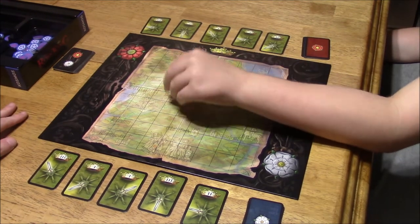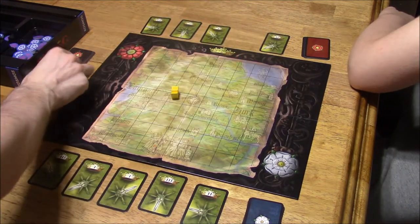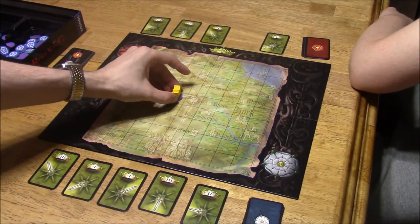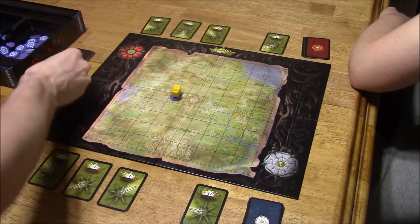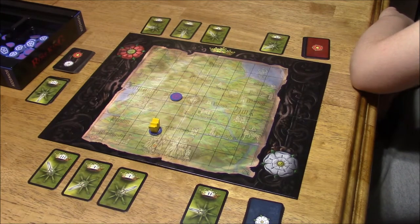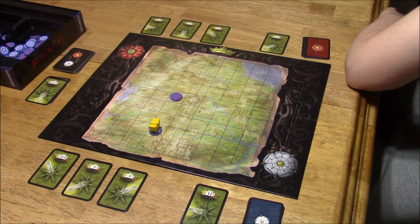I'll go one this way. You're going to use this card to do that — whenever you land on that spot, you get that color. So now you have a red there. I'll go down three and put a white one there. Alright, your turn.